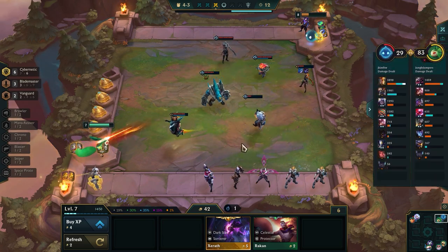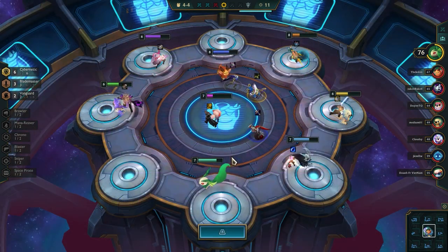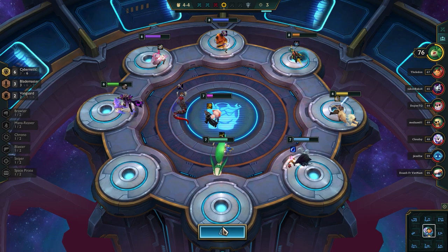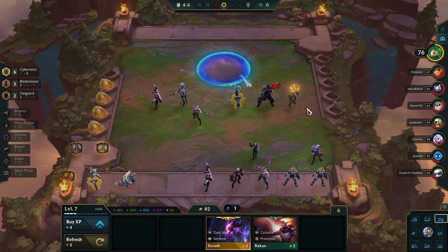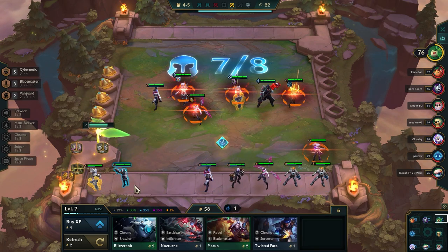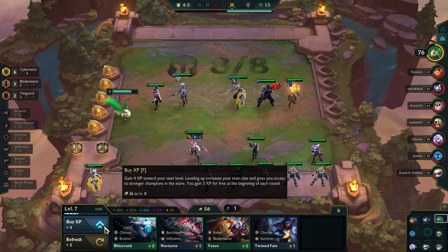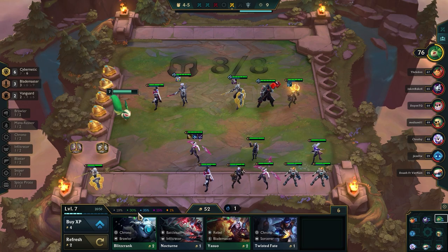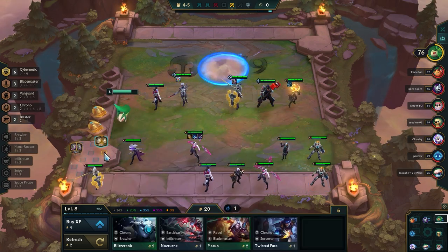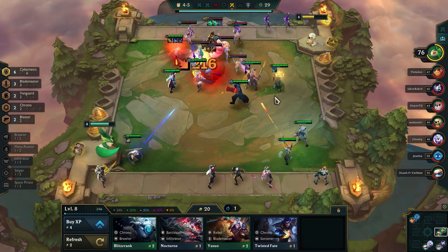Maybe I should just put Morello on Jace - I'm kind of greedy right now. Morello Jace might be the play. Infiltrator spat could work - infiltrator Irelia, let's do that. It's going to make her so strong once I get Echo. Finally got another Lucian. Last Whisper done. Infiltrator spat on Irelia - now I just need to hit Irelia two. Do I want to level here? I kind of don't want to take more damage so let's do it. Morello crafted - giving Vayne the buff, might as well.